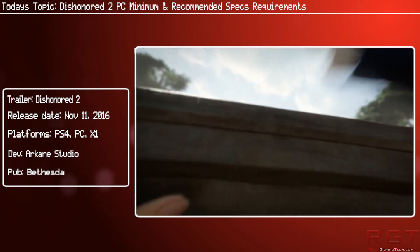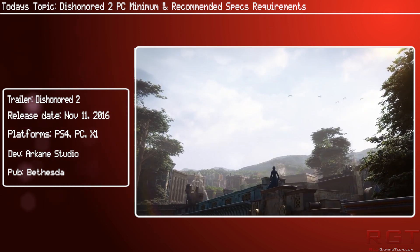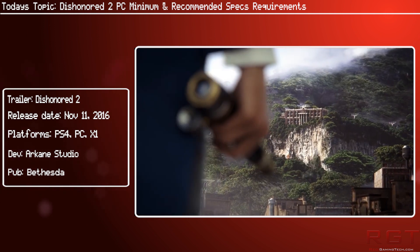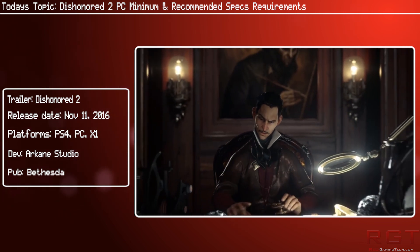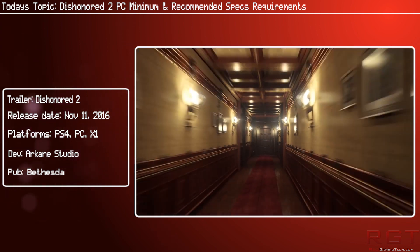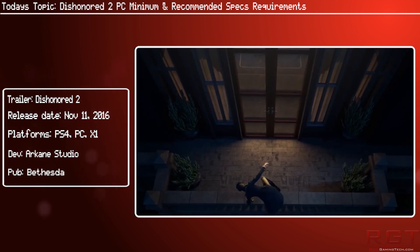Moving on to recommended specs: Windows 10 is recommended for the OS. CPU will need to be an Intel Core i7-4770 or an AMD FX-8350 or better. 16 gigabytes of RAM, and you'll need an Nvidia GTX 1060 with 6 gigs of VRAM, or a Radeon RX 480 with 8 gigabytes of VRAM or better. Storage is again 60 gigs.